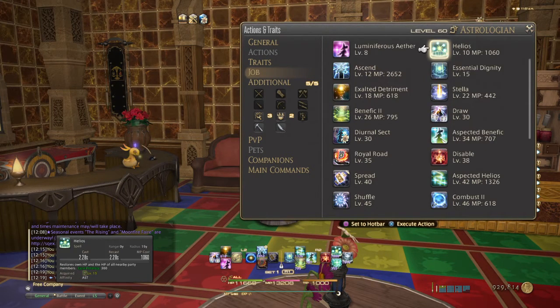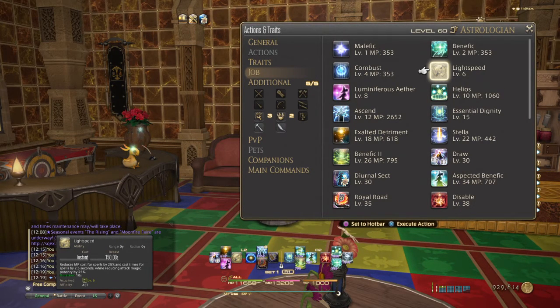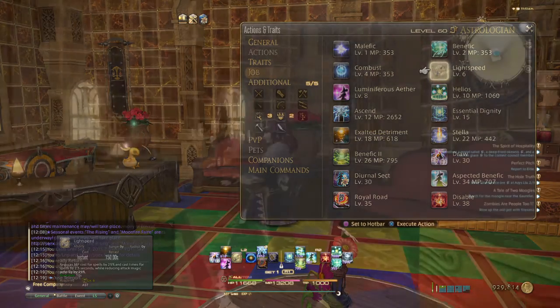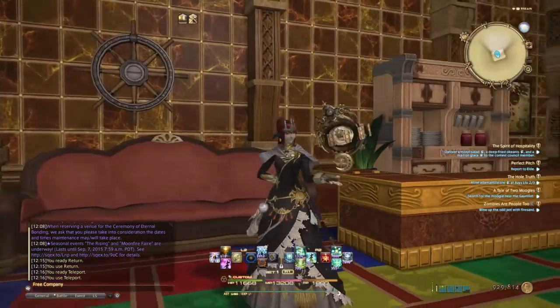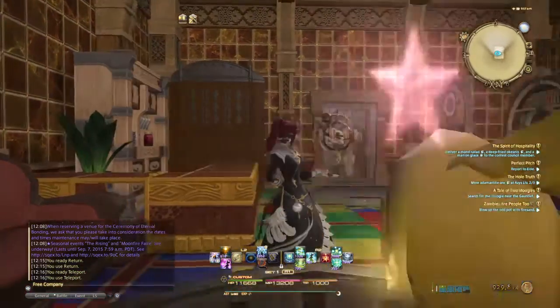The last thing to mention is Lightspeed. Lightspeed now has a reduced MP cost and cast time for 2.5 seconds while reducing attack magic potency — no more healing magic potency reduction. It's a shorter duration, like a 10-second Swiftcast for normal healing spells. That about wraps it up. Thanks for watching and post any questions down below.